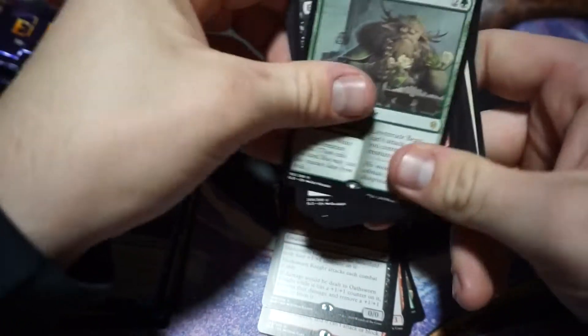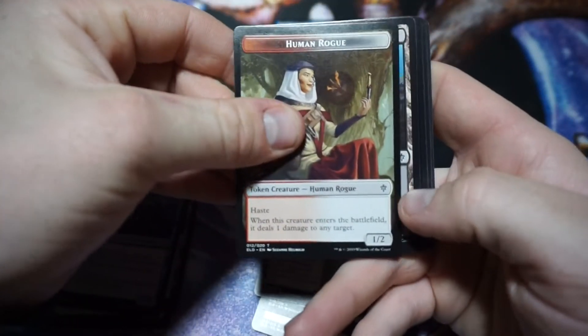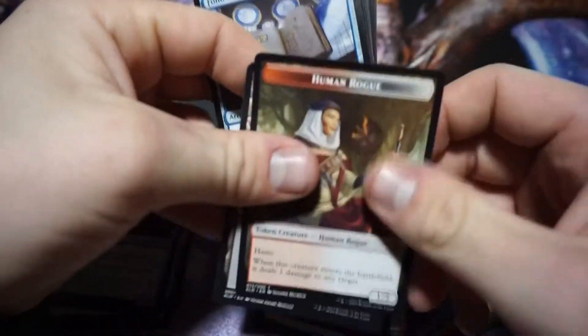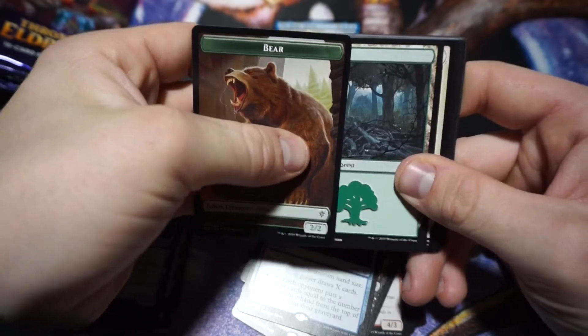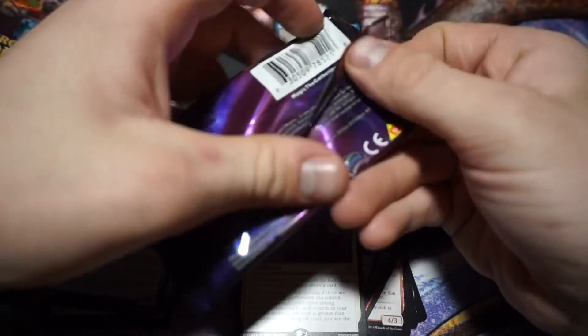Oathsworn Knight. Lovestruck Beast. I want to get Questing Beast but I think Nick already pulled it out of his half of the box, so we probably won't get a duplicate. We got Folio of Fancies — that's in my Nekusar deck, great card! I don't know what else we'll find. Can we get one more mythic maybe? I know what I want — I want The Great Henge, that's what I want. Happily Ever After.